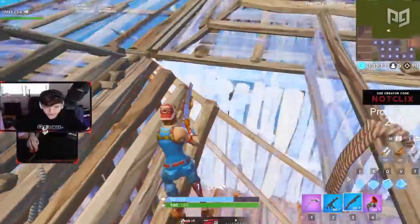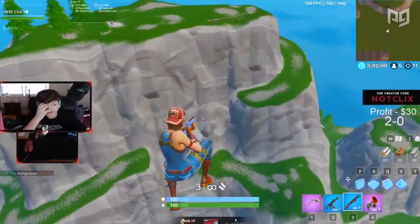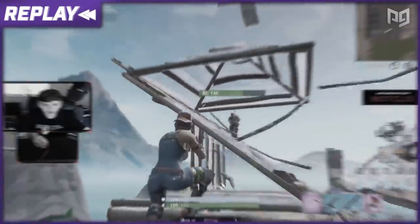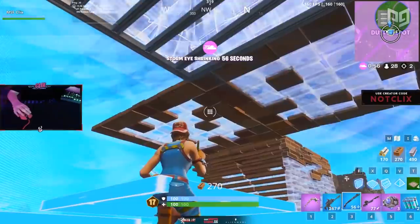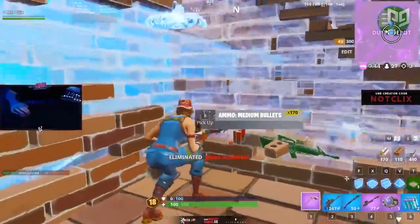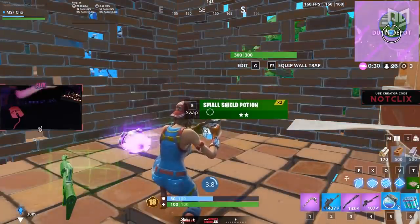Instead of contesting for height with retake strategies, first identify weak points within the building structure, break them, then secure the high position. This keeps the height of the fight relatively tame, wastes fewer materials, and still gives you the same result — high ground. Take a look at Clicks in a solo scrim end game: he gets ramp rushed and loses high ground, but instead of build battling he chops the builds down. His opponent falls to a more exploitable position, and the sound alone is scary enough to stop opponents from cranking and start dropping, leading to a much easier kill.